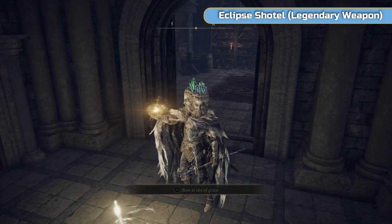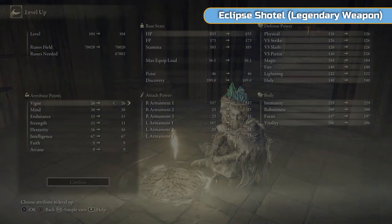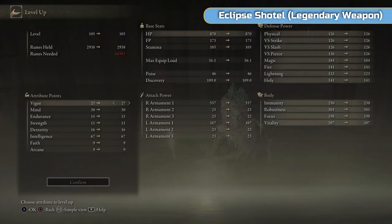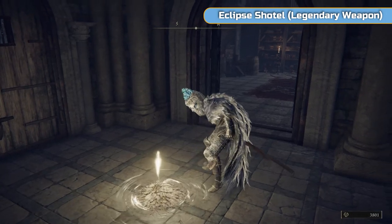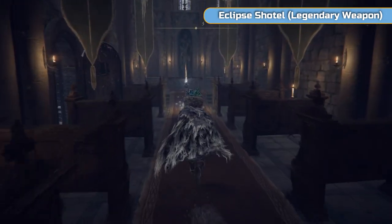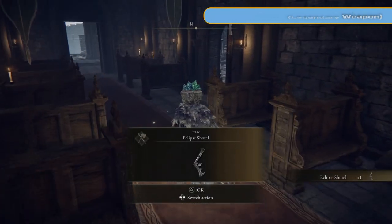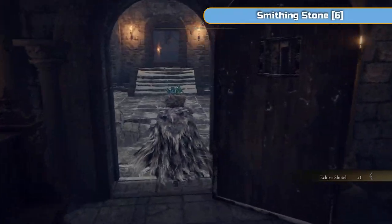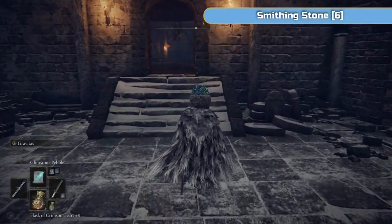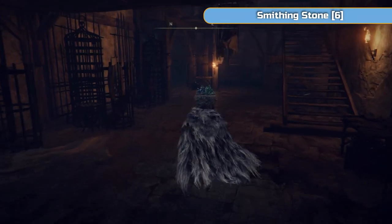I'm going to go for HP a bit because we are going to take that reduction — I'm going to start using that talisman as of the next video, so our health will go down a bit. Obviously you don't need to follow exactly what I'm using. This is a legendary weapon — make sure you grab that, it's one we need for a trophy.